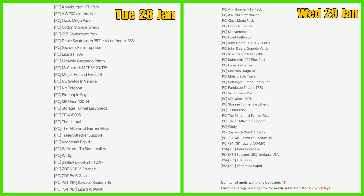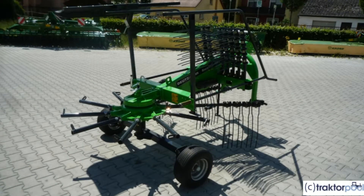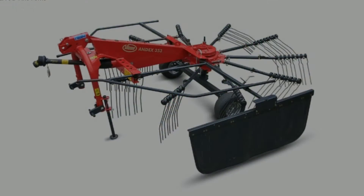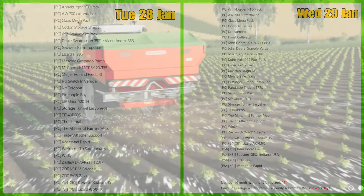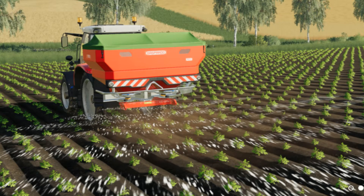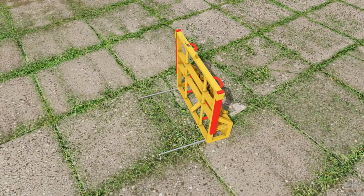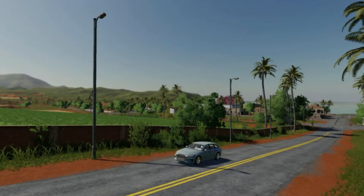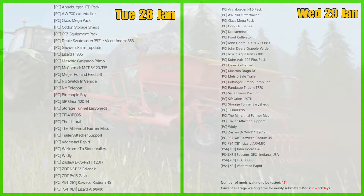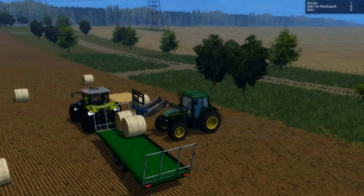Going back to yesterday's mods in testing, we have PC failures: Cotton Storage Sheds, Dutz Swat Master 3521, Viken, Andyx 353, Growers Farm Update, Lizard P170s, the Mass Cheerio, Gaspardo Primo, McCormick MC115, Major Holland Fred 2-3, No Switch in Vehicle, No Teleport, Pineapple Bay, the Vaderstad Rapid, Welcome to Stone Valley, and the ZDT NS11V Galanek.